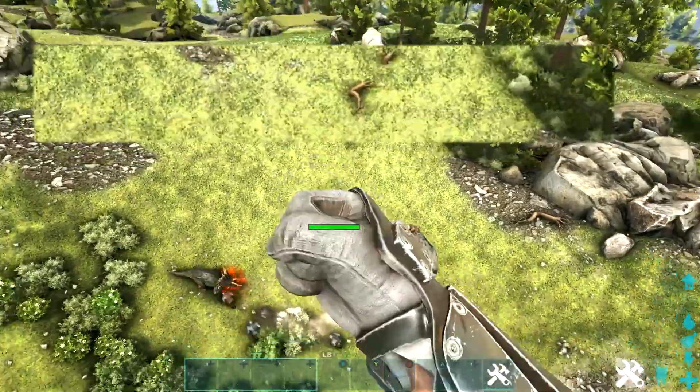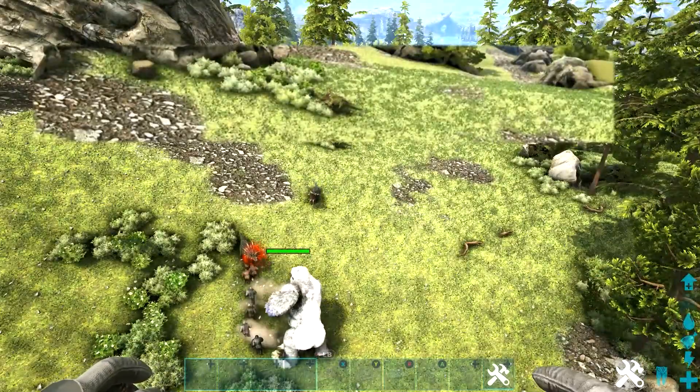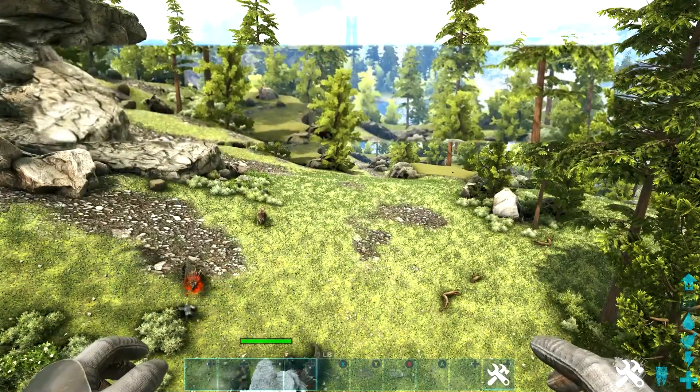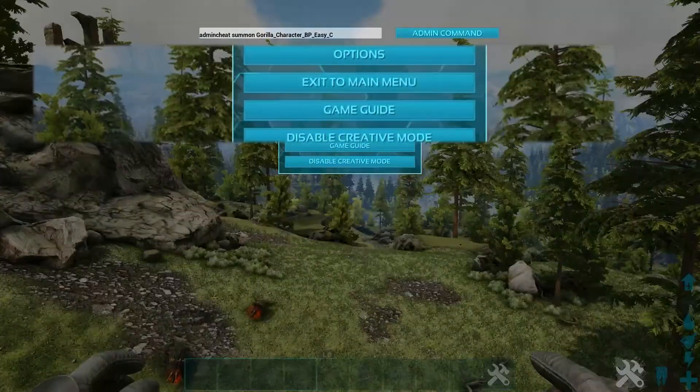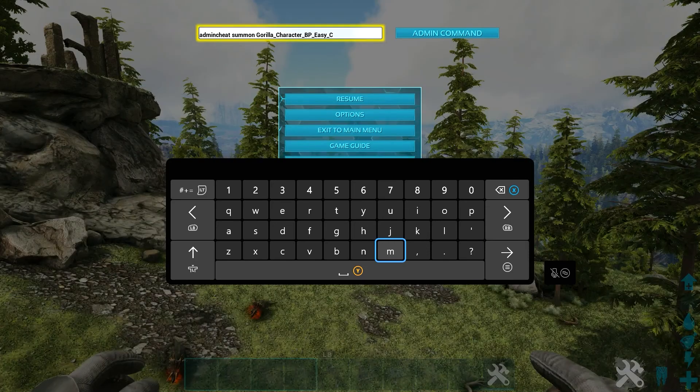This is the gamma version, as you can tell by the green health bar. To get the beta and alpha versions it's really easy — you don't have to put in the whole code again. Just go back into the code, get rid of the word 'easy', and replace it with 'medium'. So your code should read: admin cheat [space] summon [space] Gorilla_Character_BP_Medium_C.